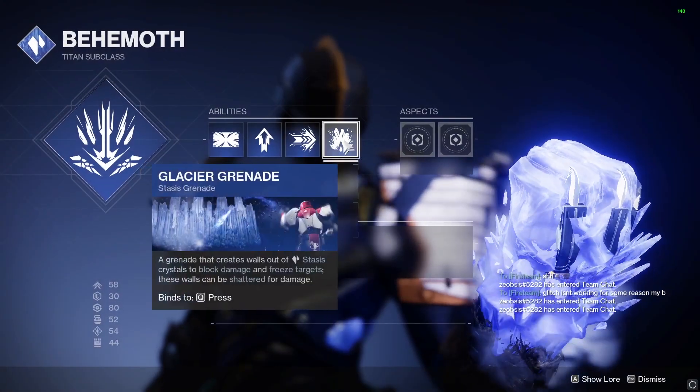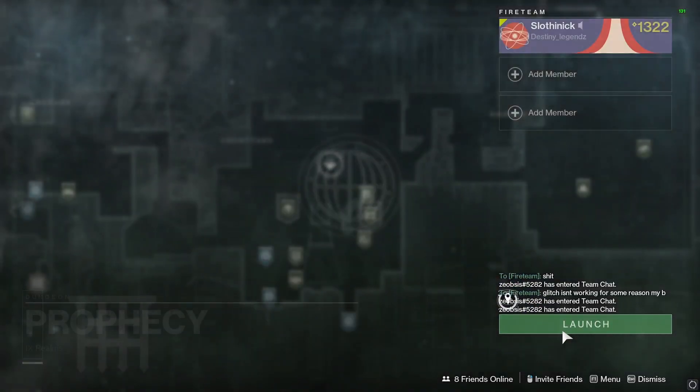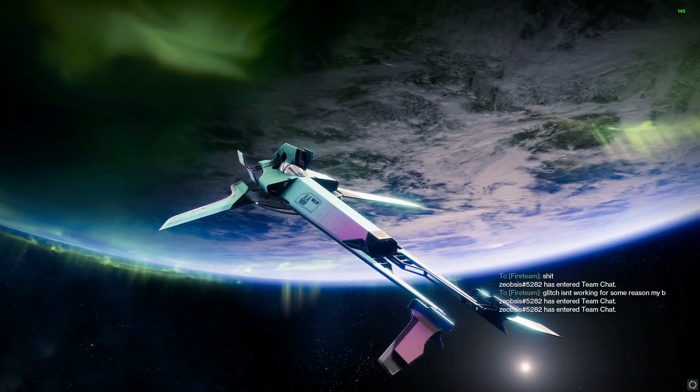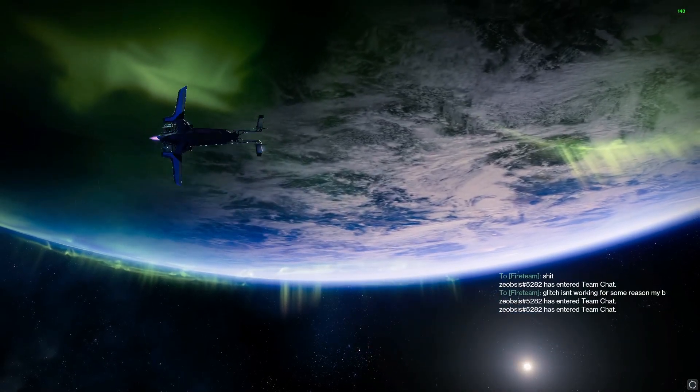You go into your Behemoth subclass and go with a Glacier Grenade. You don't really need that for anything except Warlock, like Dawnblade. Most people are probably going to be using Titan or a Hunter, so just put on that Glacier Grenade and I'll show you how to use that in just a second.